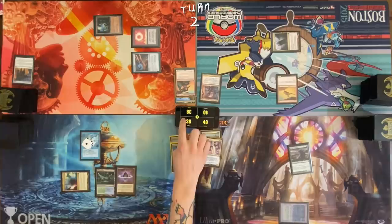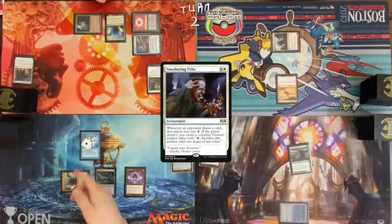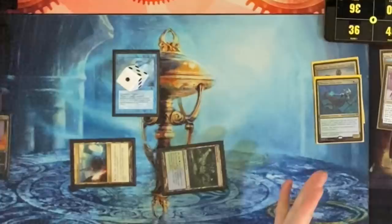Pay for the fish. Breeding Pool, pass turn. Draw. Mana Confluence. Cast a Smothering Tithe with one colorless floating. Crack Lotus Petal for white and cast Dovin's Veto. No response. Pass turn.